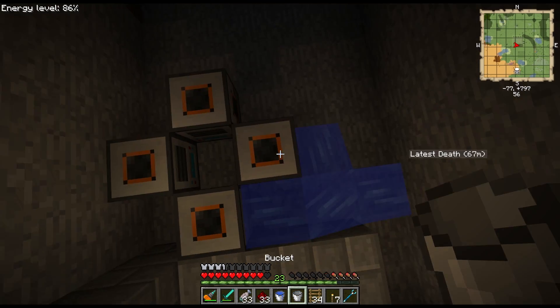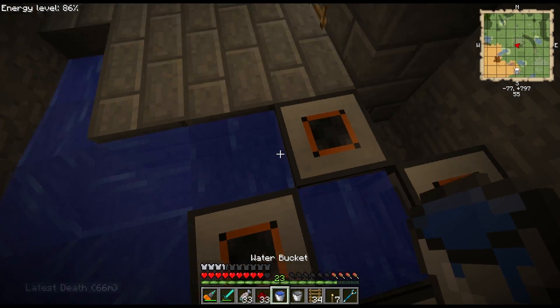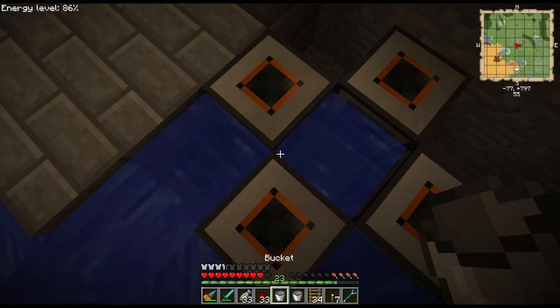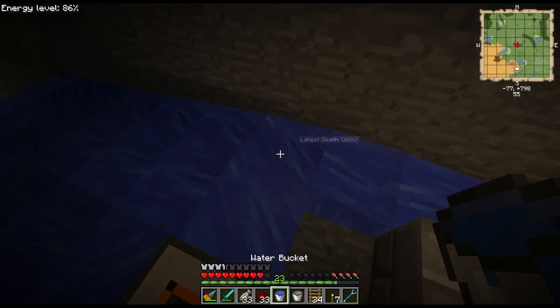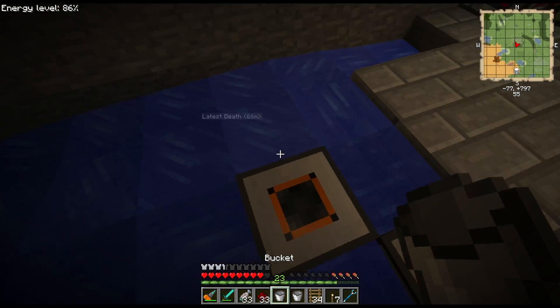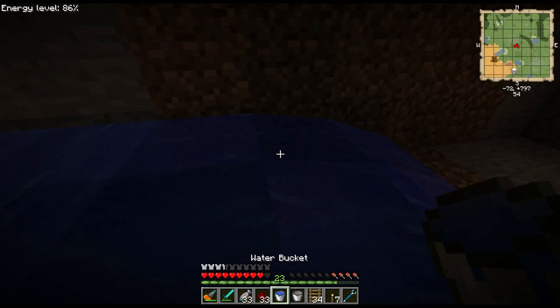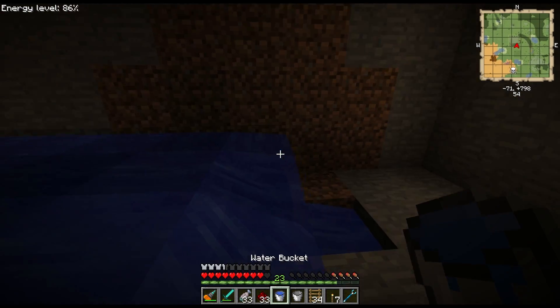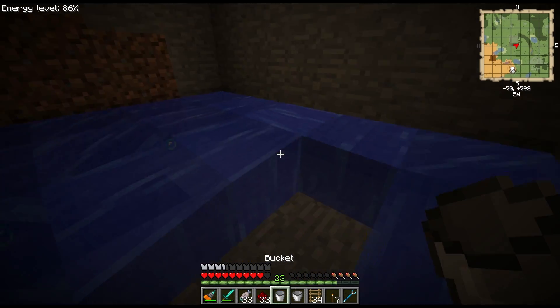Let's put some water there, and then to make ourselves some source blocks, we can just do this. You know what? I'm not even going to question the glitchiness of Minecraft, because that always leads to sadness. Let's just make ourselves some infinite source blocks so we can have all of the water here, because we need all the water — we never have enough water, right? That's how things work.